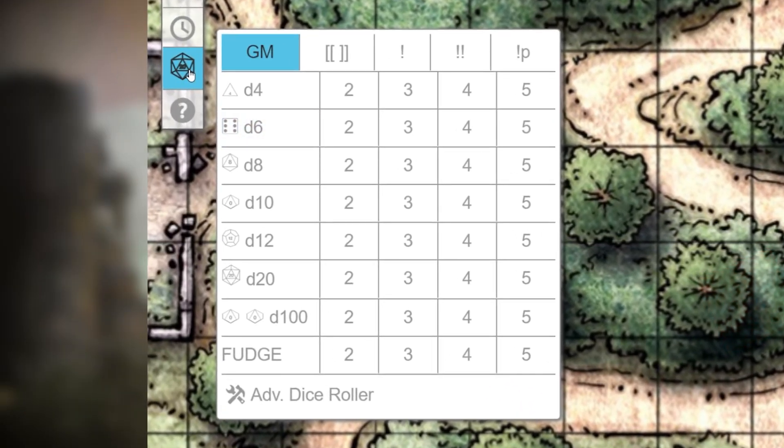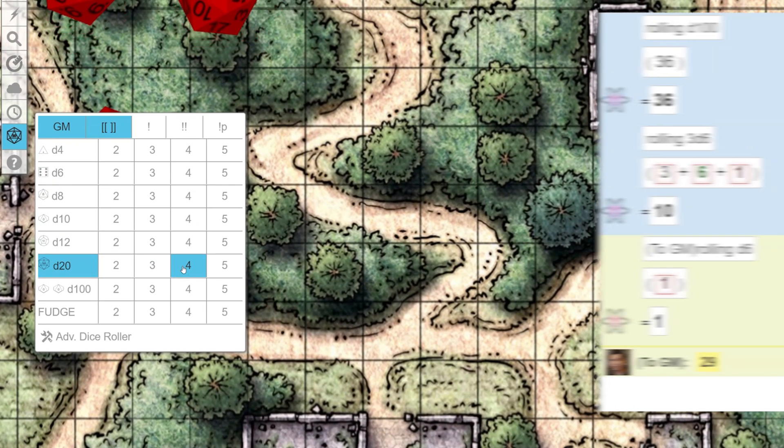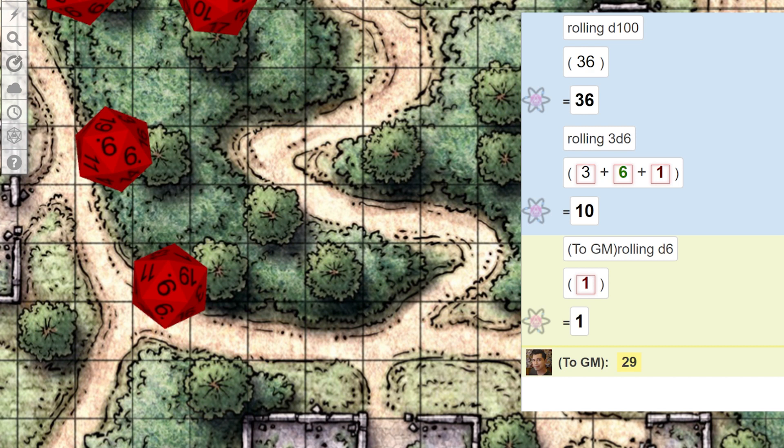The two brackets are for inline rolls. So if you want your rolls to be more compact and just show the total in chat, click the double brackets before rolling. The total will show up in chat, and if you want to see the breakdown of the roll, you can hover over it with your mouse.